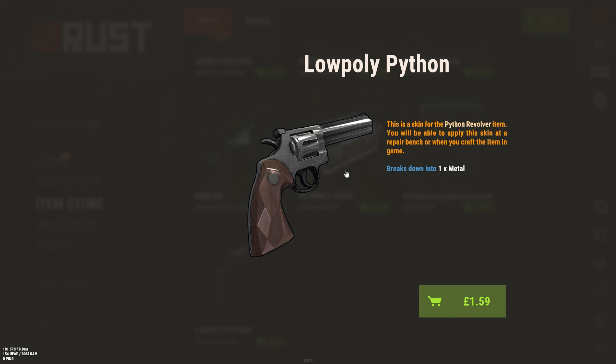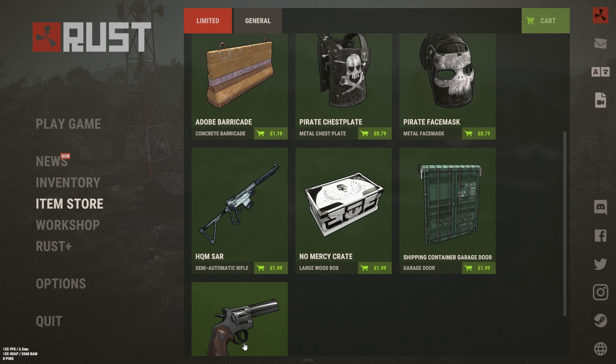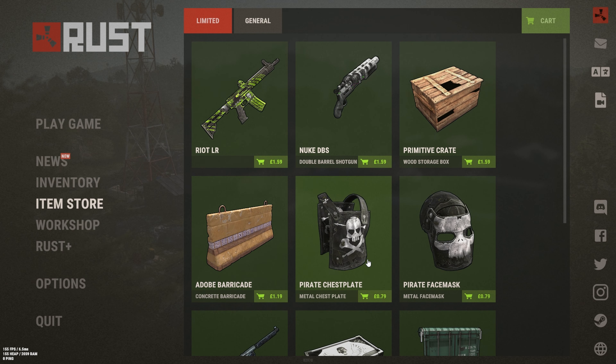Next we have the Low Poly Python, which in my opinion is not the best. The low poly set has been coming out quite a lot and I think these skins are quite easy to make. For £1.60, I don't think it's that good.